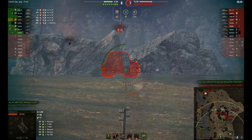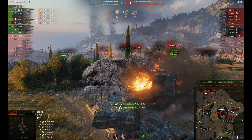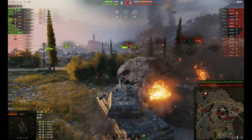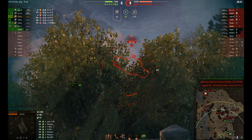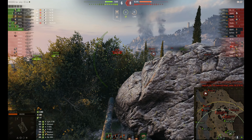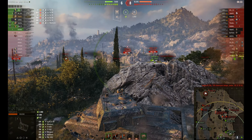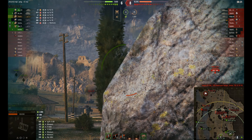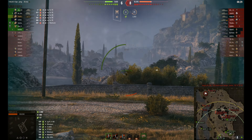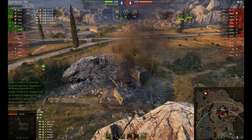Lower front plate - yes, can we get a shot in? Yes he does finally. And unfortunately the FV4005 goes down to the Manticore. Can he reload and hit that VZ? No - unfortunately he backs away just in time before the reload happens. So he probably doesn't know how lucky he was just then. That's typical, isn't it? When you've got a nice target in front of you and you're in the middle of a reload, you can't take advantage of it.